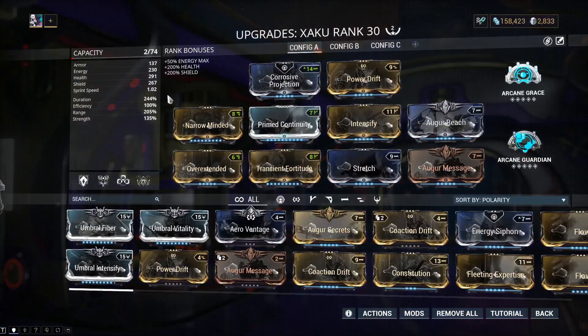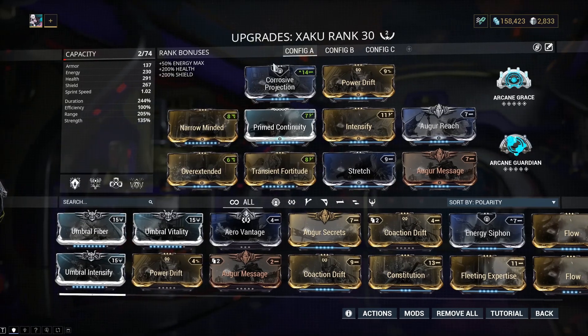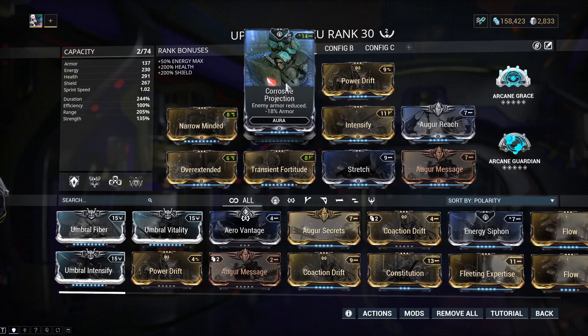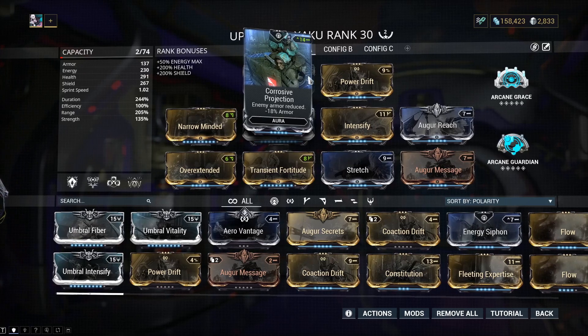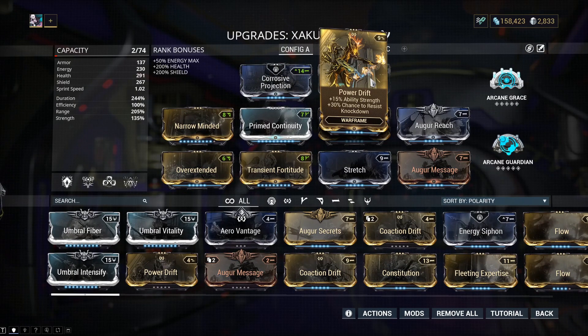Now let's get into the build. I use Corrosive Projection and Power Drift. Corrosive Projection is a go-to for most Warframes - enemy armor reduced by 18% is really good. Power Drift gives plus 15% ability strength and plus 30% chance to resist knockdown. You don't really want to get knocked down, but the main reason for Power Drift is the strength - it doesn't hurt to have some extra strength.